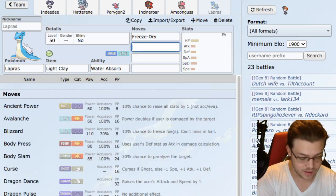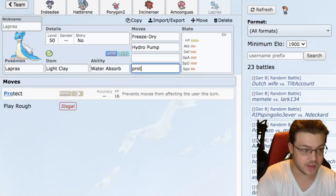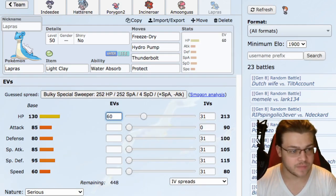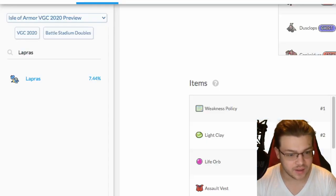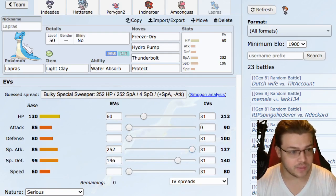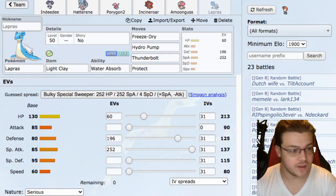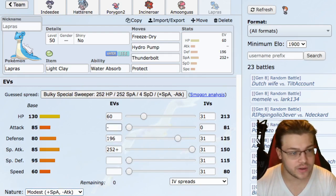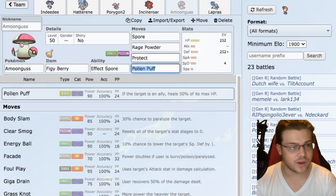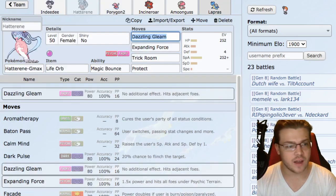Lapras has Water Absorb. Moveset is Freeze-Dry, Hydro Pump since we're going to G-Max anyway so might as well get the most damage, Protect, and Thunderbolt which is actually really good. EVs: 60 HP, 252 Special Attack, 196 Defense, Modest nature. We're doing a lot of damage and we're pretty bulky. After we set up with Light Clay we're in a good position - we can also protect turn one.